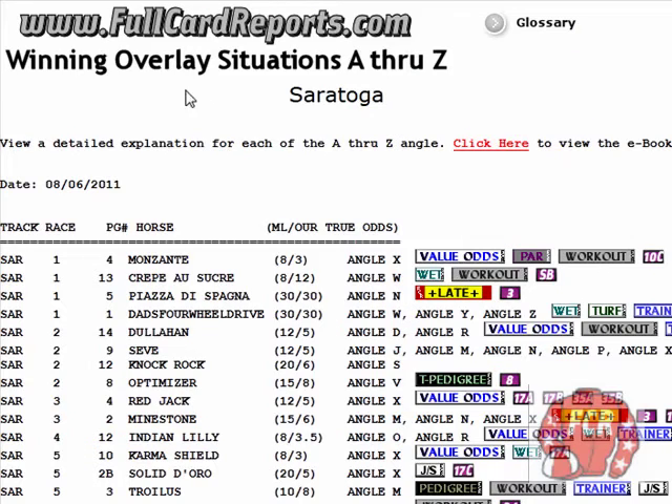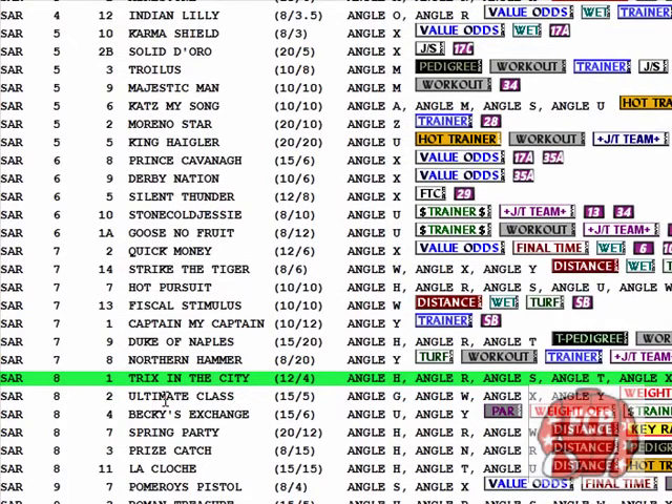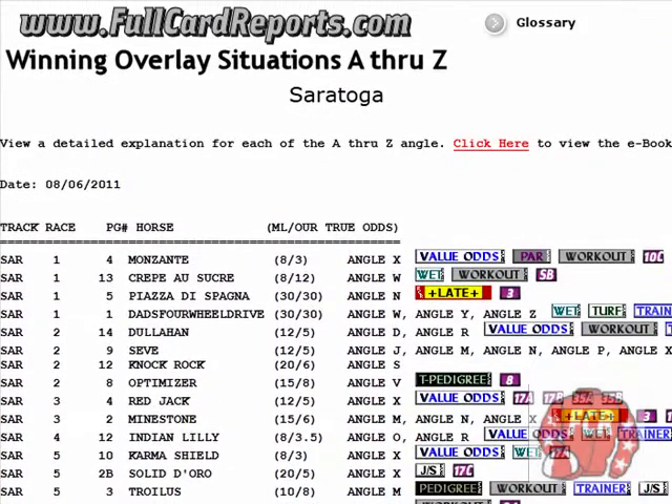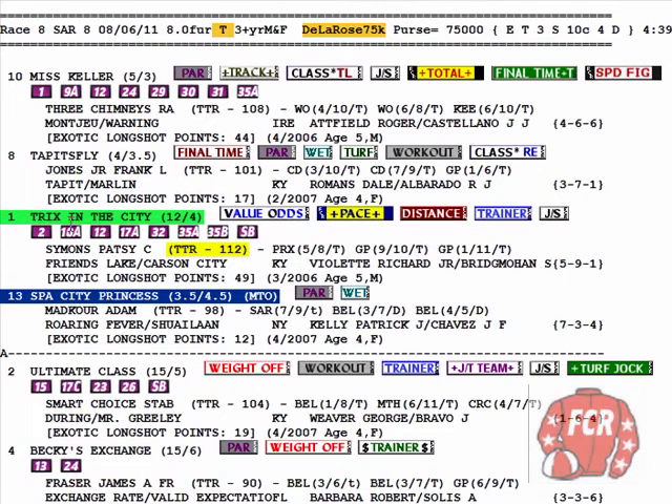The new report, Winning Overlay Situations A through Z, is an e-book for members and also a report. I've highlighted Tricks in the City. Here's the deal on these angles: if you see a horse with three angles on this list, that's pretty strong. Tricks in the City has angle H, R, S, T, and X — one, two, three, four, five. Strong as death. To have five angles on this sheet is absolutely incredible. Each one of those winning situations or angles is pointing towards a win here today.